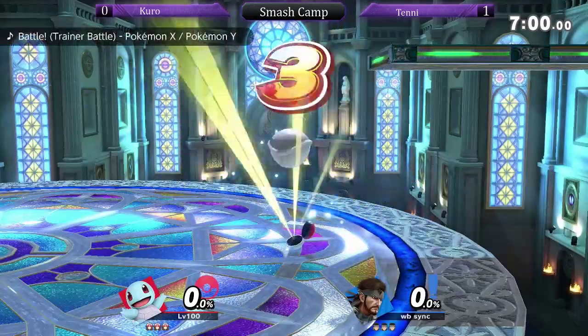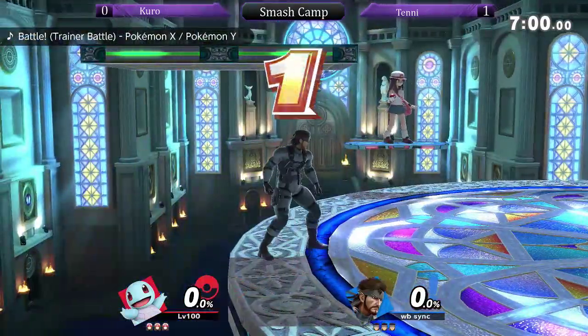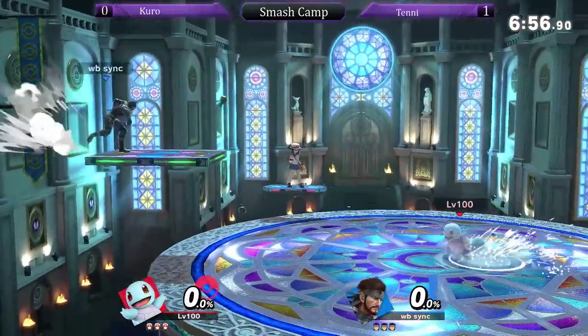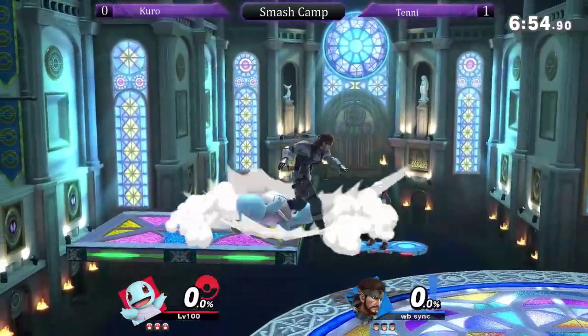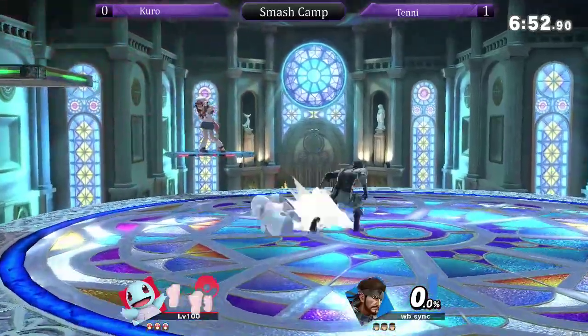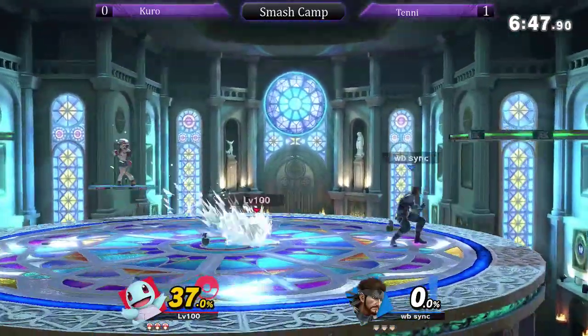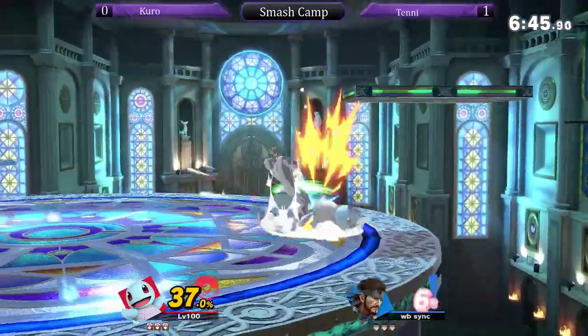All right, we're running it back. What stage are we going to? Kalos. Kalos is very good — it's a big stage. It's good for a character like Snake, who excels at living forever. I really like this stage. It forces you to fight in the middle, but you can't camp on the sides — you've got to fight in the middle to actually win this stage. I like that too. I like the platform placement.